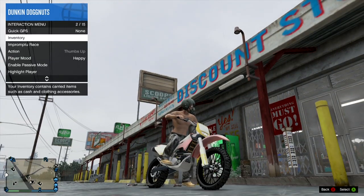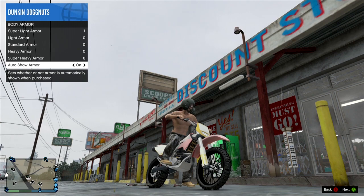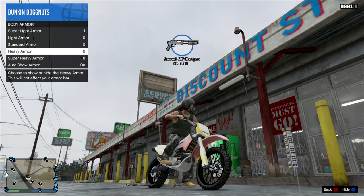Once you have your outfit chosen, get back on your bike and go to Inventory. Once you go to Inventory, go to Body Armor, turn on Show Armor, and press X on any of the body armor to show them.